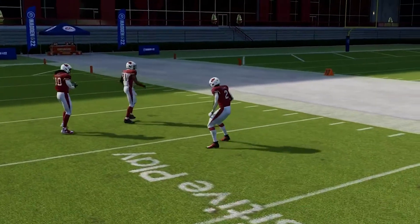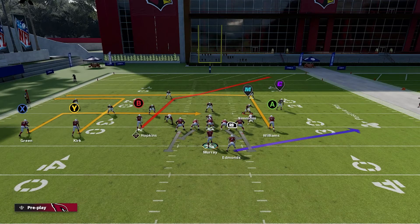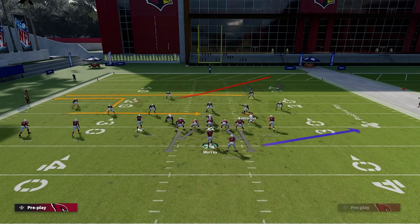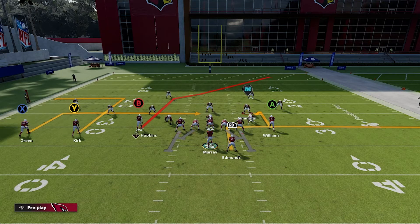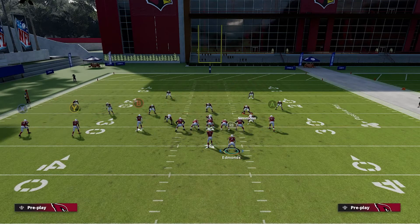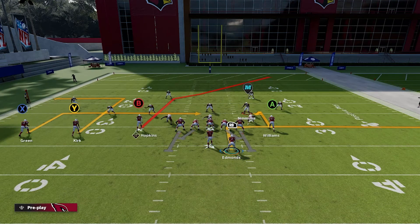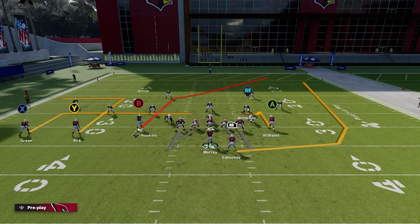The last play we're going to go over is Post Dig. I was testing this before and it was working against every coverage - it's fantastic. This play has been dotting for me online. We're going to go ahead and hitch route A, which is the tight end, and we're going to out route our running back. If we're in mud we want to table route this guy - that's going to be way more preferable. If they start to cover the table route, switch it up and put a wheel.